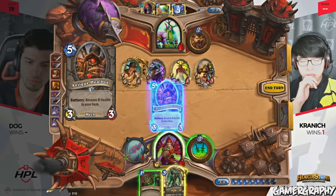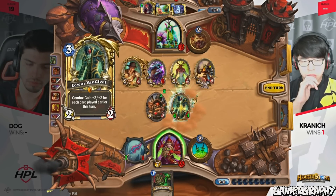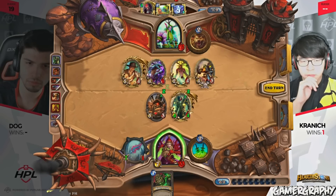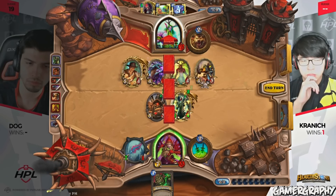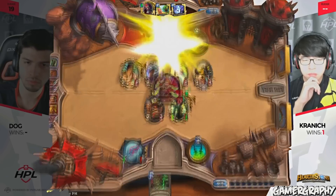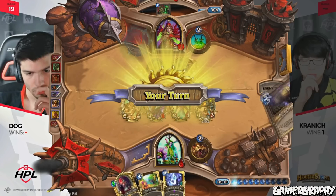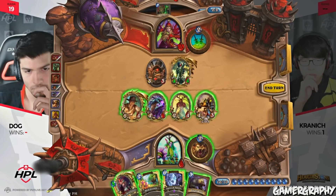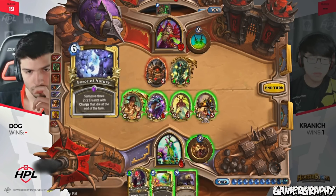He's back up to 23. 9, 13, 14, 15, 22 points of damage available for Dog — he is 1 damage off lethal. Let's see if he can draw his way out of this. Dog needs a very, very good draw here. Kranich is actually considering just dealing in the 7 here while he can. While he's got that Deadly Poison in hand, it's super important for him to get that. Blade Flurry is now a lethal draw. Eviscerate is a lethal draw.